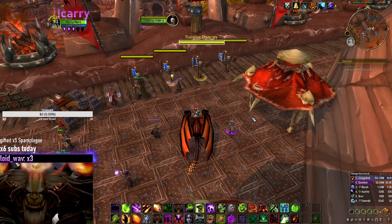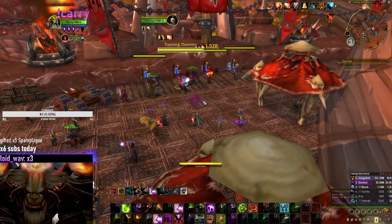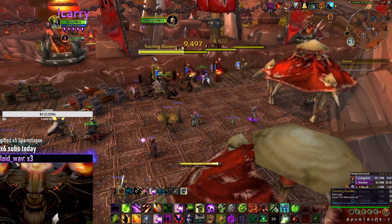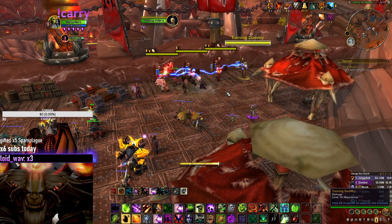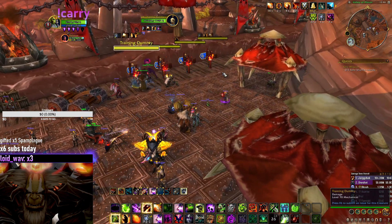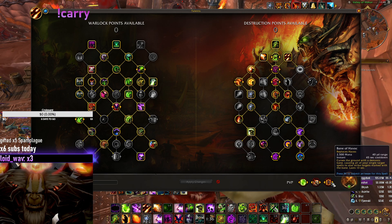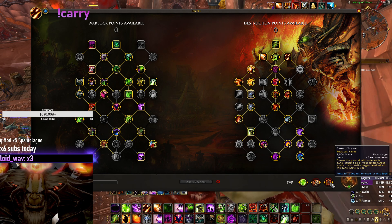Let me show it to you live. When you're hitting random spells, there's Havoc being applied — almost like every global is permanently up. We want to replace Havoc with Bane of Havoc. The result is that when we play Bane of Havoc, it's being applied by Mayhem instead of the actual Havoc, so it stays on the ground for 13 seconds.